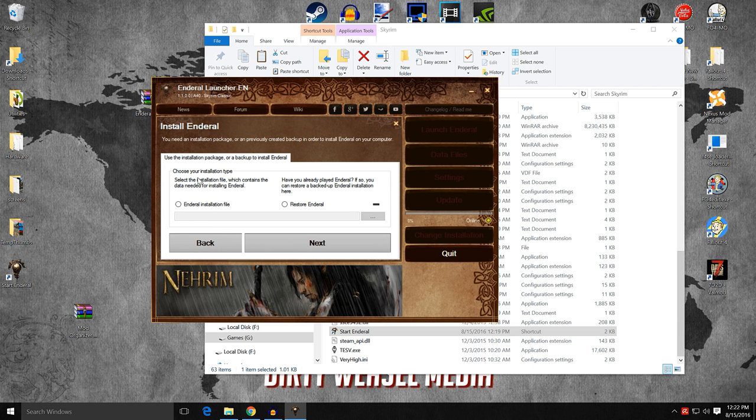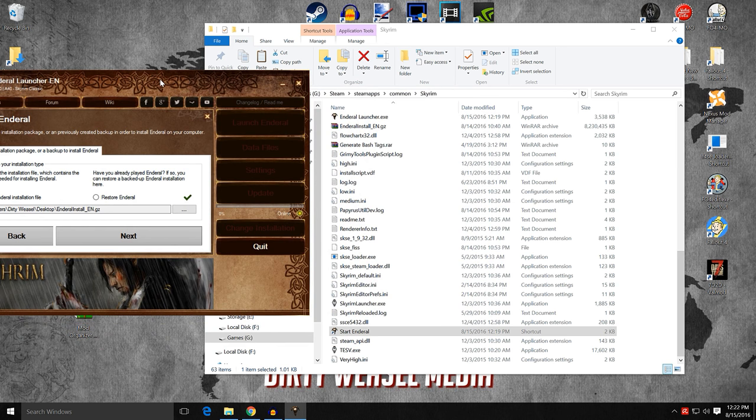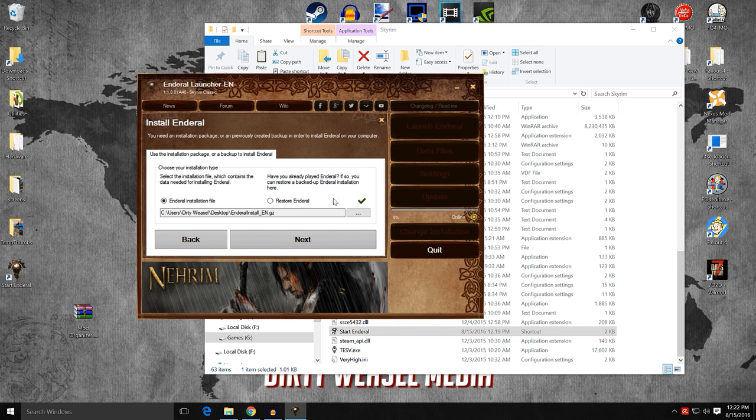This assistant will guide you through the installation of Enderal. Click the Install Enderal button to proceed. You can see it has checkboxes confirming you meet all the requirements. Click install, and it will say choose your installation type. If you've already installed Enderal before you would have a Restore Enderal button, but we are installing it for the first time. Select that, and it shows you the path — we'll choose the one in the main Skyrim file directory.